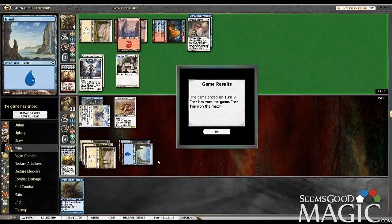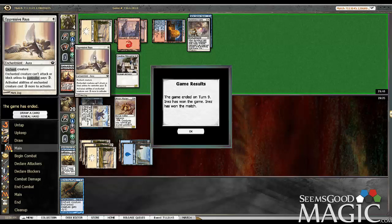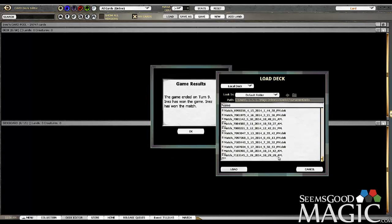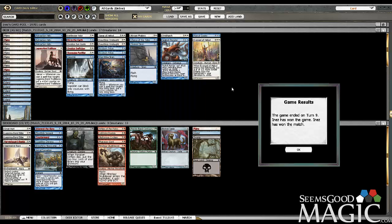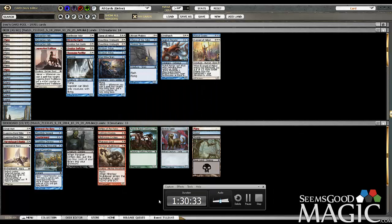Triple Retraction Helix tended to be really good for us. Oppressive Rays — I kept siding into it, I should have probably just main-decked it. I had some serious concerns about the creature versus spell distribution in my deck. I ended up going to 14 most of the time, including the Rise of Eagles. But it panned out for us. Dauntless Onslaught was just as insane as I remember it being. This was a cool deck. Hope you guys enjoyed it. See you for the next draft, which will be an 8-4.